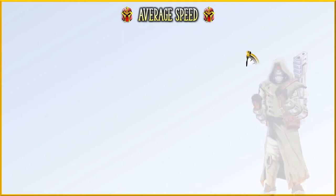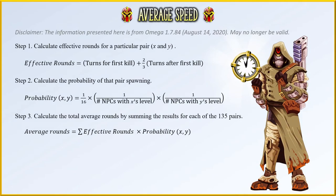For those who haven't seen my other videos, I'll quickly go over how I determine what the average speed of a Jetbird really is. The first step is to calculate the effective rounds for a particular combo. Effective rounds is the number of three turn rotations that take place. After you kill one NPC, one round is only equal to two turns, not three, and that is accurately reflected when we use effective rounds. Step two is to find the spawn rate of the particular NPC combo. This is important because the combos that are more common are going to have a bigger impact on your overall speed.